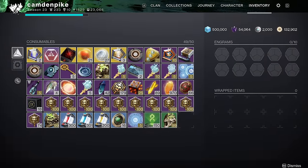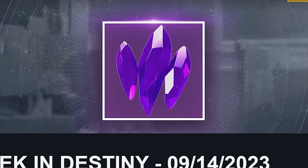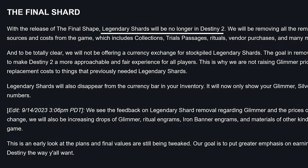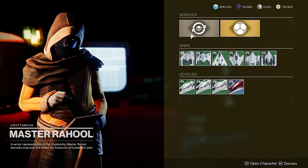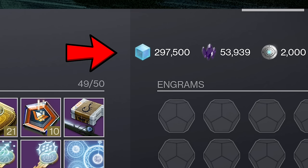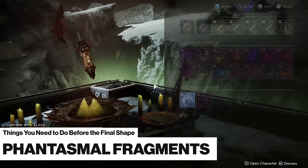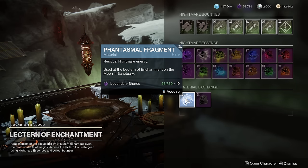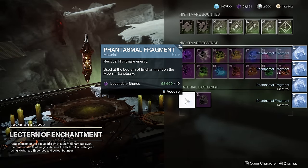The next important thing to do is go and spend about 99% of your legendary shards. When the Final Shape launches, this currency is being completely removed from the game, so in order to retain their value, you should convert them into another currency. First, glimmer will become more important in Final Shape, so convert some legendary shards into glimmer until you reach the glimmer cap of 500,000. After that, spend almost all of your remaining legendary shards to buy tons of phantasmal fragments on the Moon — simply visit the Lectern and buy as many as you can.